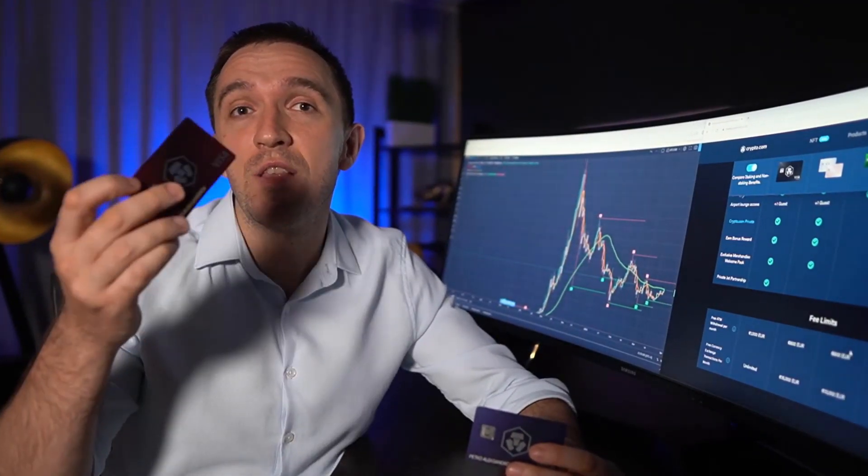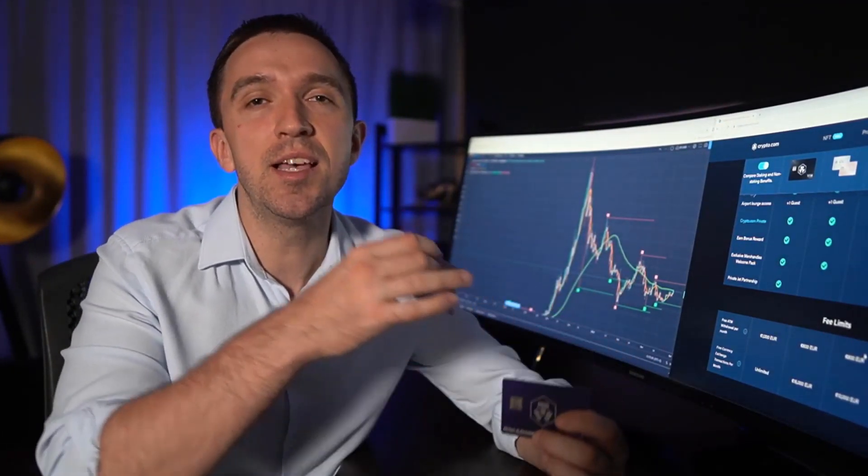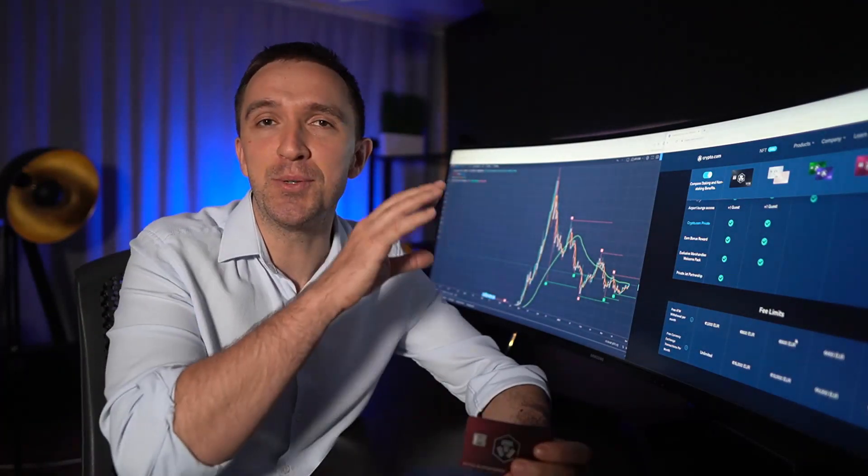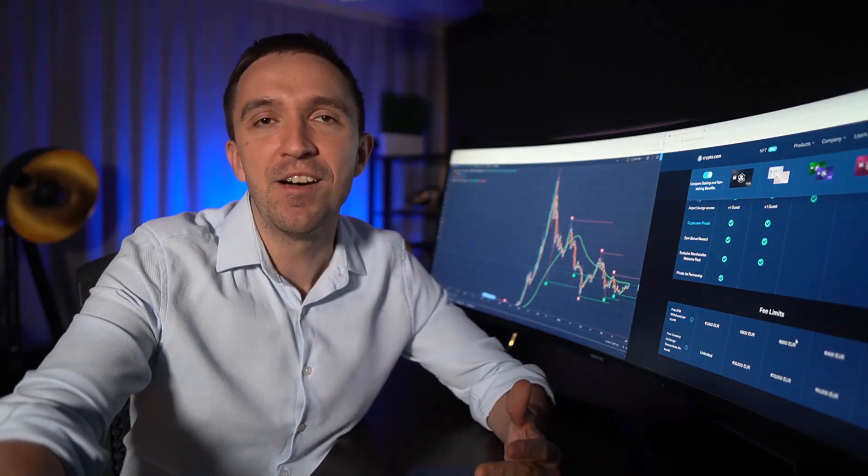At the time of recording, the biggest reason I upgraded from Ruby to Royal Indigo is the 10% APY and 3% cashback — with Ruby it's only 2%, so it's 1% more. I should also mention that to deliver the physical card I was charged 50 euros. If you don't want the physical card but still want the upgrade benefits, write to Crypto.com support and tell them you want to keep using the old Ruby card — you'll still get 10% APY and 3% cashback with Royal Indigo benefits. I personally just like to collect them all.